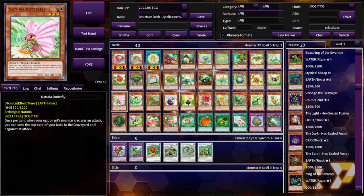This is Naturia Butterfly. Once per turn, when your opponent's monster declares an attack, you can send the top card of your deck to the graveyard and negate that attack. It's a soft once per turn, but I feel like it doesn't even need to be — battle phase prevention isn't really an overpowered effect. You have to be careful with non-once-per-turn effects, but there's probably some weird FTK you could do by milling and forcing your opponent to attack, so maybe it's justified.